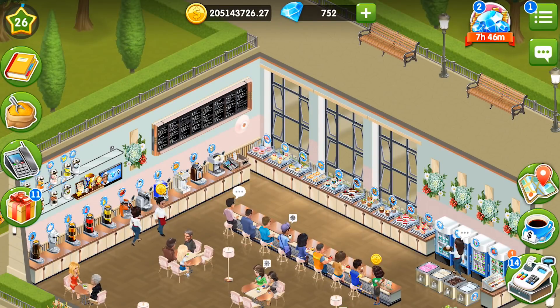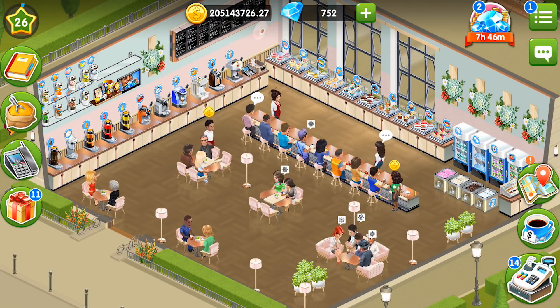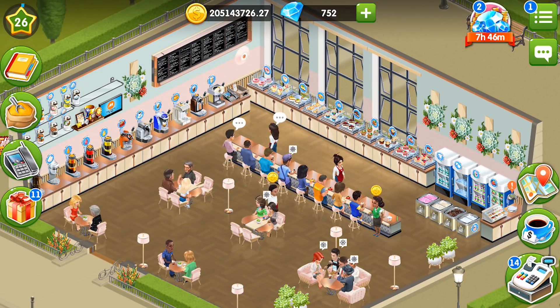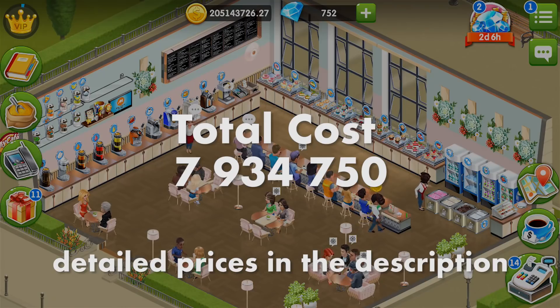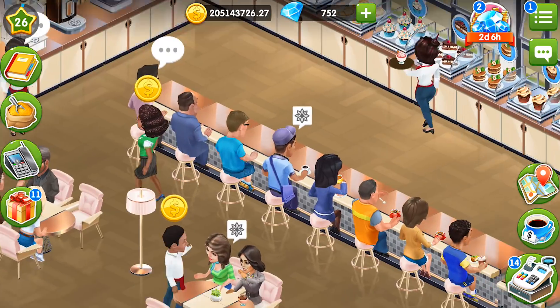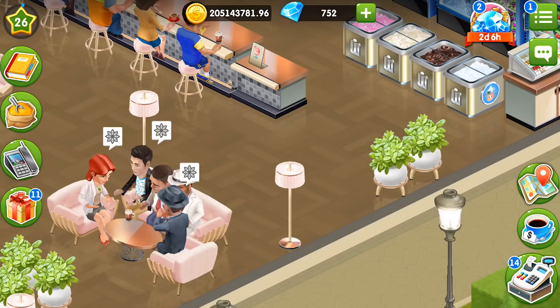I think that's it — my cafe is fully furnished and decorated in marshmallow style. I've taken everything I could out of this style. This is how much I spent on my cafe in marshmallow style. Let's ask Fernando about the tips — he says this style gives me 126.56% tips. This style is very beautiful!